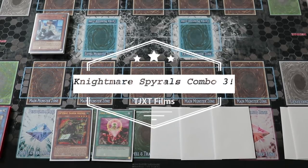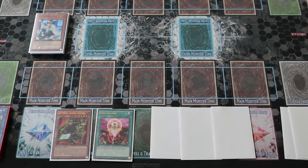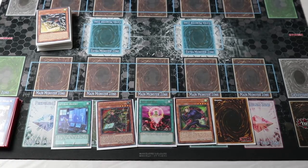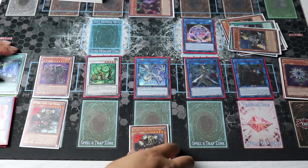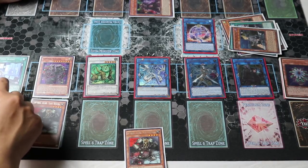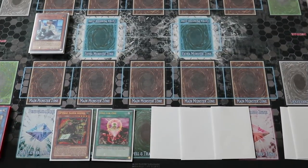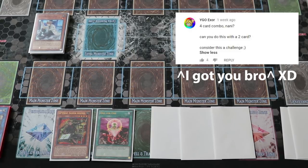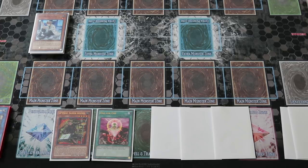Hey guys, TJXC here. I have another combo tutorial for you guys. If you guys remember my previous video with the Nightmare Spiral combo where I had a Sleeper on board, a Naturia Beast, and a live Trigate Wizard for one free negate — that tutorial used four cards, but in this one I was able to cut it down to two cards.